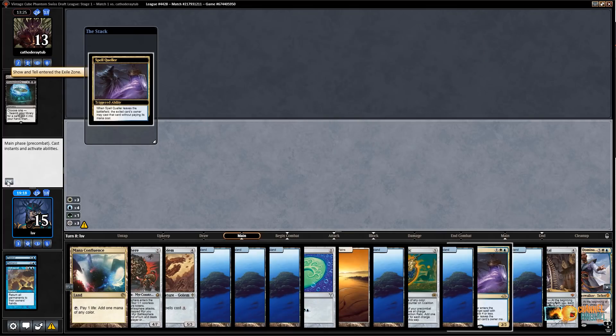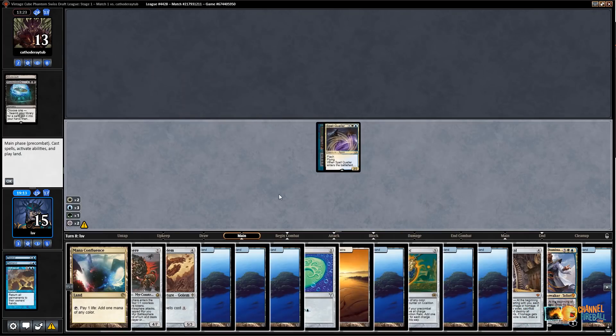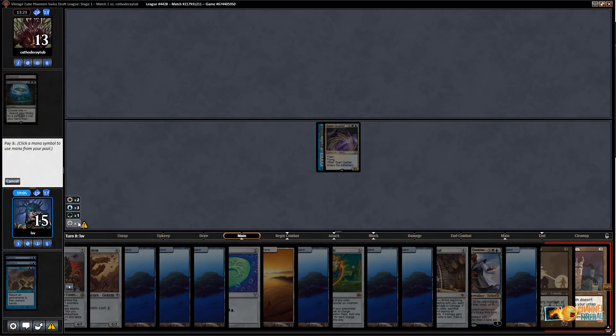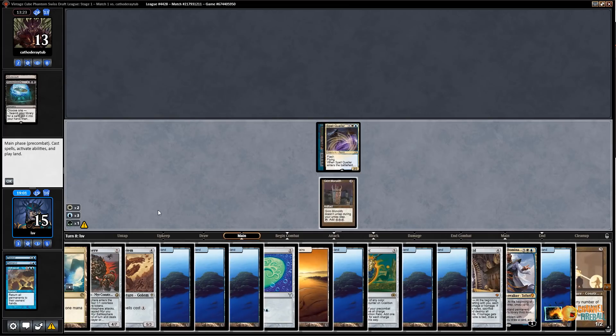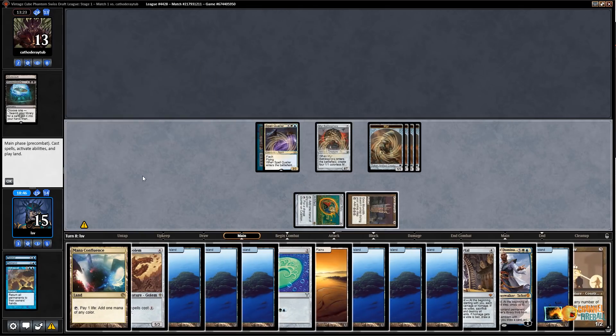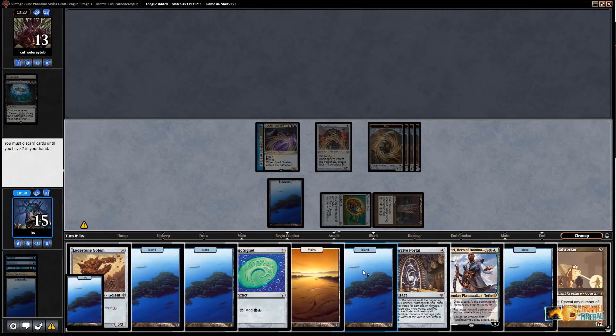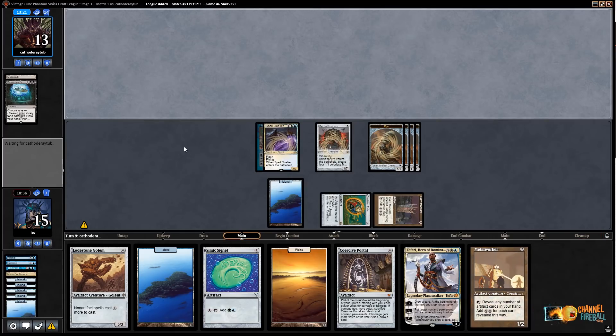They cast Show and Tell and I Spell Queller it. I have two, five, six, nine mana — so if I play Monolith that's ten mana. I want to play Battlesphere. Actually: Coalition Relic, then Battlesphere — yeah, that seems best. I forgot I hadn't played a land yet — well, whatever. Discard, discard, discard — just discard all the islands. My opponent is just dead next turn: I get to attack them for twelve with Mere Battlesphere plus the two Spell Queller tokens.